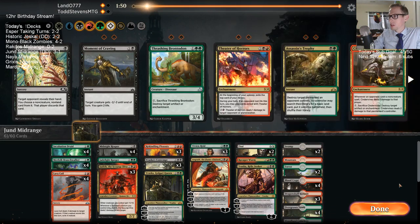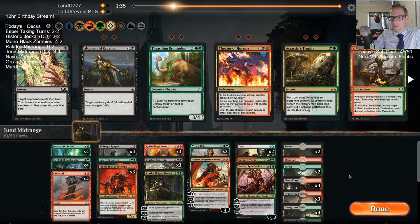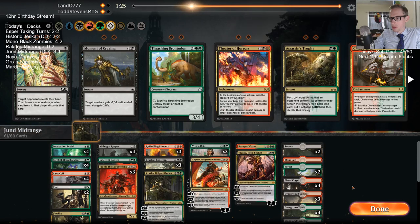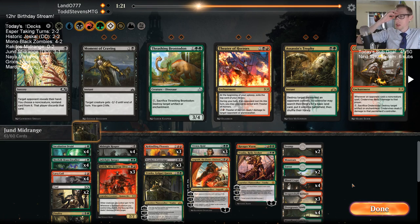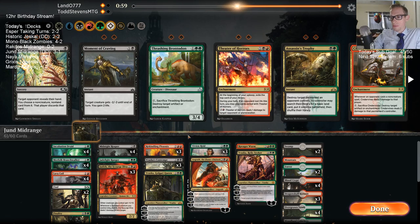Carnage Tyrant, you say? Seeing all these Trostanis, I want this extra Finality. Probably should have Trophy in to deal with the planeswalker like that. Spyglass doesn't really have very good targets — they have a Trostani also. If I name Vivian with Spyglass, I just shut down my own Vivian. That's not a good idea.